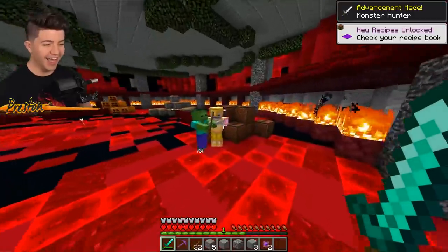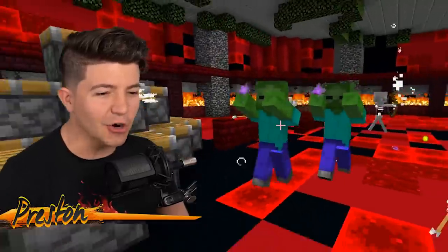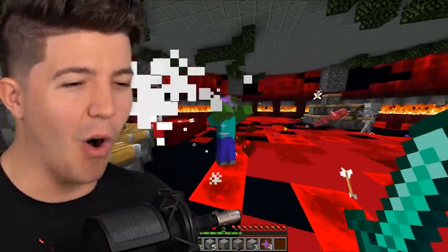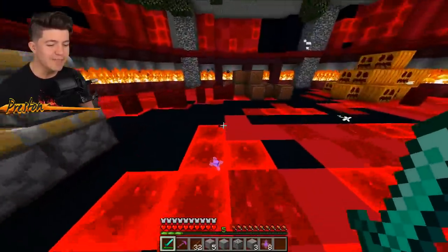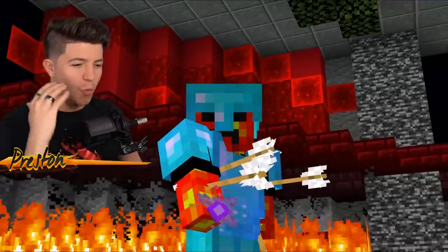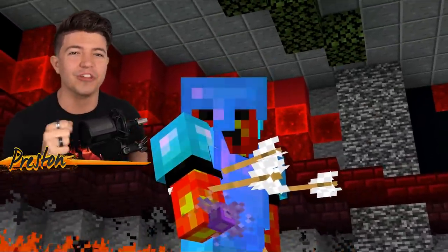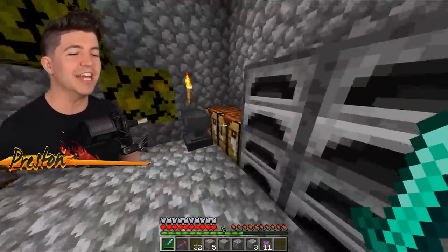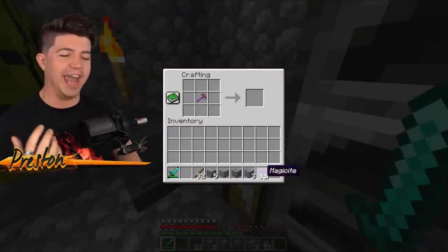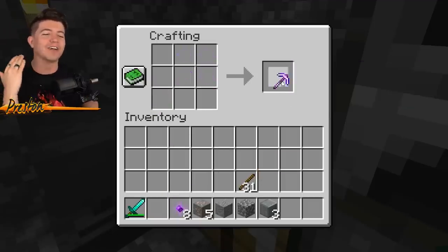Holy moly, there's so many mobs down here. These zombies are holding magicite ore in their hand. Holy guacamole - we got to kill them. I need all the magicite ore we can get so we can keep upgrading our pickaxe. We just made out with a fortune of magicite ore. Do you see the purple stuff I'm holding in my hand? That is magicite. This is the crafting recipe we need - three magicite here in the top, one stick at the bottom, and now we have a $100 pickaxe!